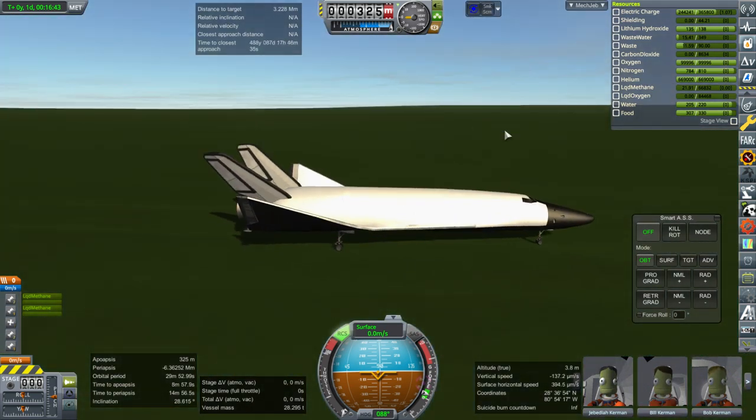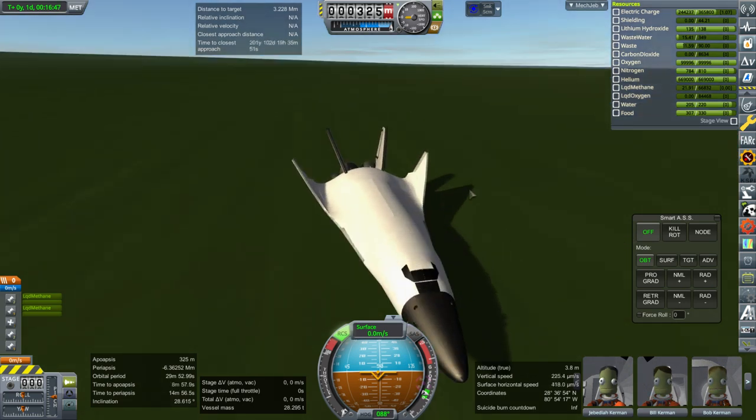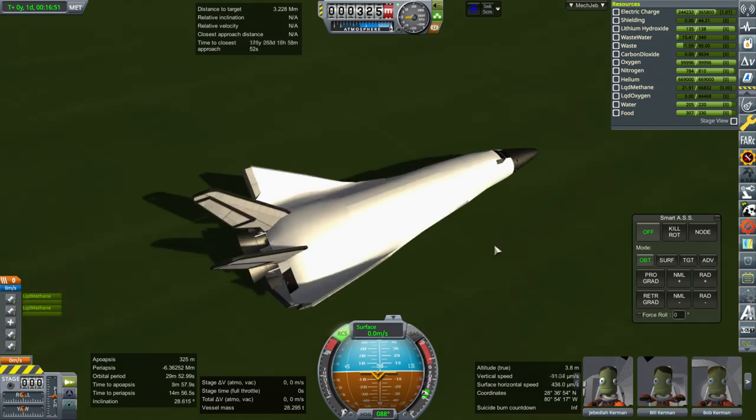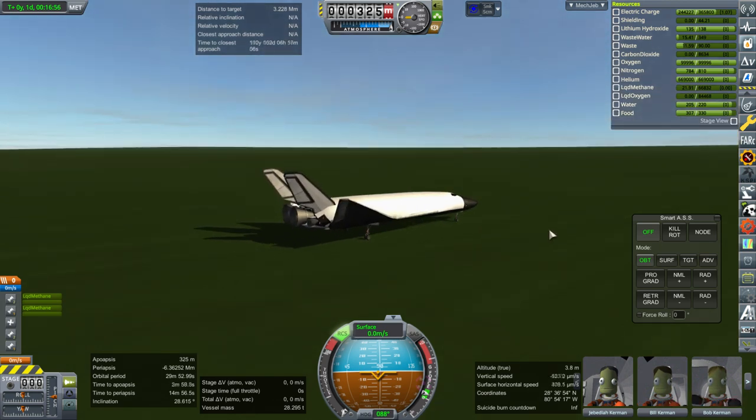Anyway, Shinkansen Space Plane. I kept it fairly simple as far as its body structure in order to test things out, but I think I should spruce it up a bit and make it look a little better. But for now, that is the system. Thank you for watching. I hope you enjoyed this video — if you did, please press like. If you have any comments or suggestions, please leave them in the comment section below. I'll see you next time.